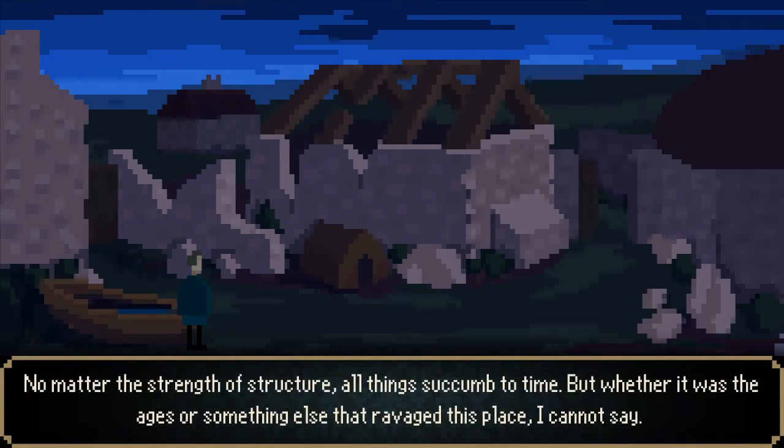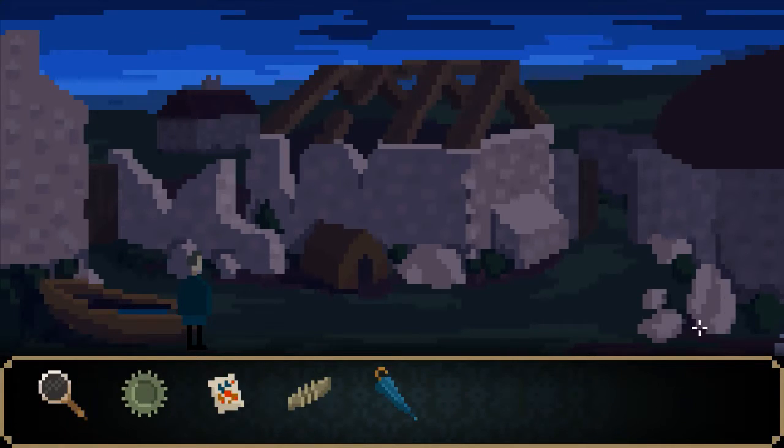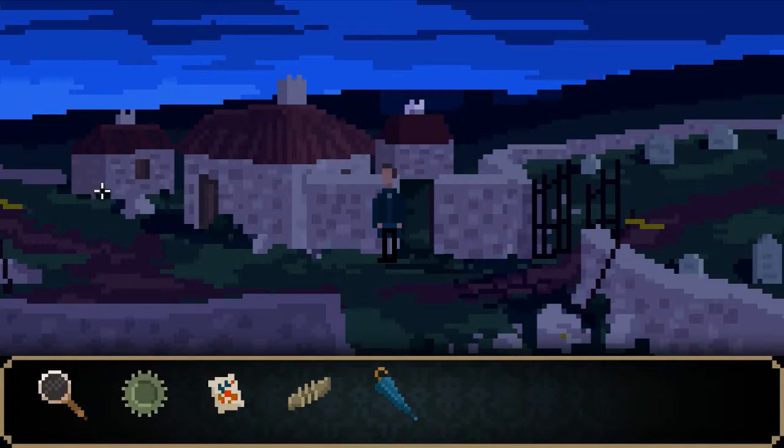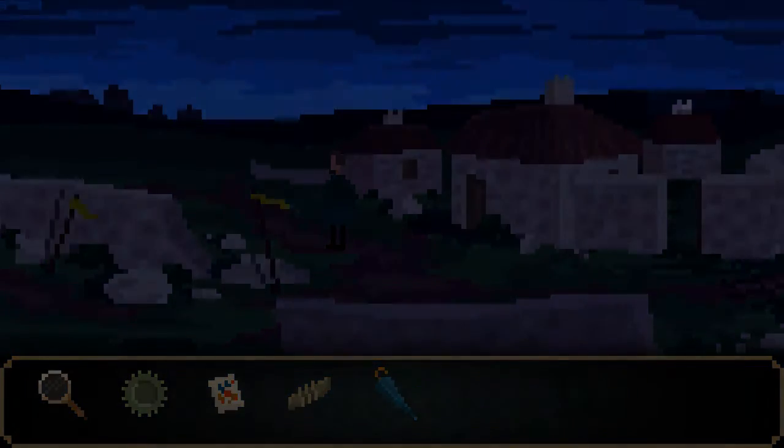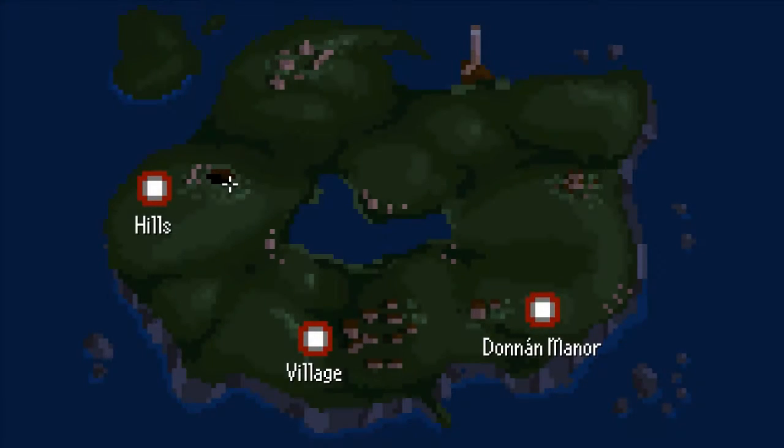Another building in ruin it seems. Yeah, no matter the strength of structure, all things succumb to time. We can't go to the right, but there is a door over here and it opens. This leads us back out to the entrance to the graveyard — that's pretty convenient, actually. Been a while since I played, so let's head back to the hills — back to that big hole in the ground.